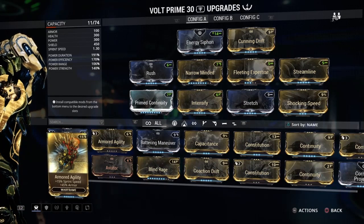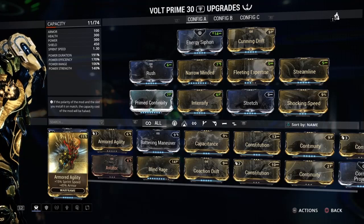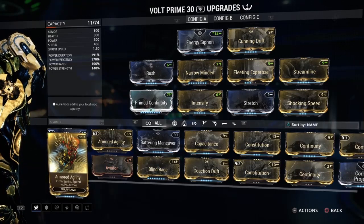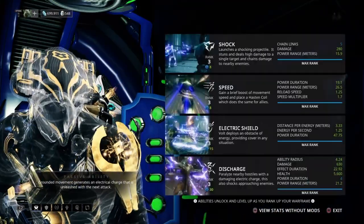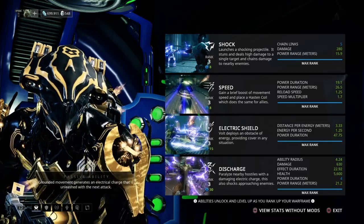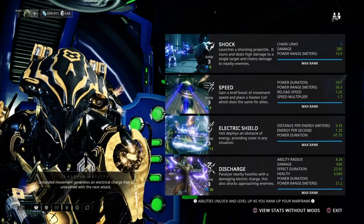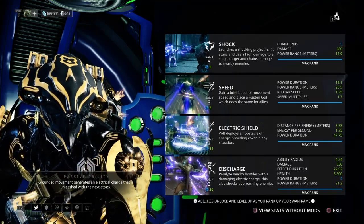There's no right way to build Volt, but this is my favorite way, using the Shocking Speed Augment, which allows you to get guaranteed electrical procs on any enemies near you as you sprint around. And that applies to your team as well while you're under that speed effect. This build balances all of the features of the Warframe, but especially power duration and efficiency are the major focus, so that you always have your abilities up and always have the ability to cast in those downtime moments. This build can work well with Speed, Electric Shield, and Discharge — it excels at all the things Volt can do, which is basically everything except stealth. With the Naramon Focus School, you can even get a little bit of that in there.